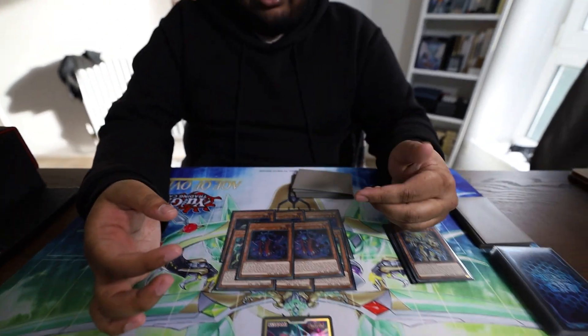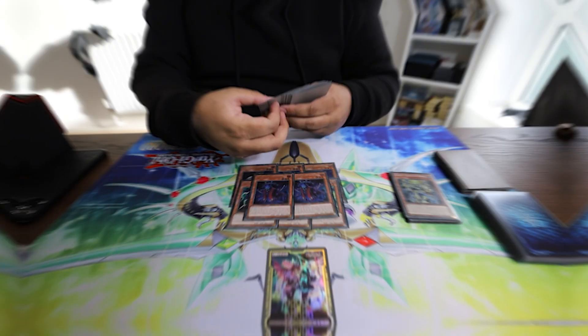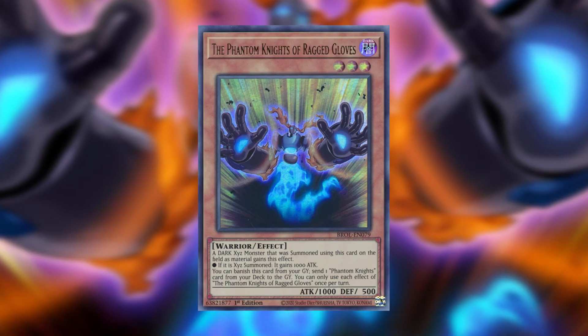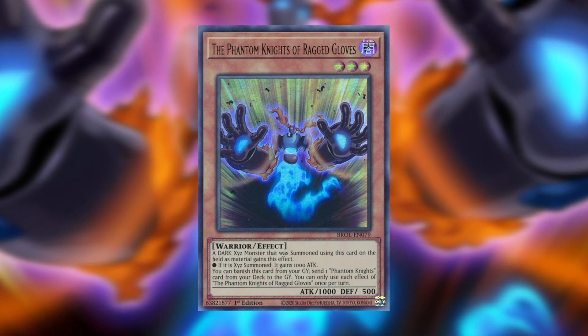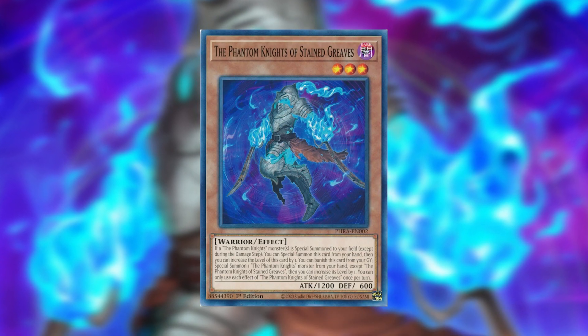With Rusty you can literally set up two Fog Blades. We're playing two Ancient Cloak — you could play three but two is fine; three can be a bit clunky in hand. If he's in the grave you can banish him to add any of the Phantom Knight monsters. We're also playing one Ragged Gloves. If he's in the graveyard he can banish himself to special summon a Phantom Knight from the hand, or banish himself to send any Phantom Knight cards from the deck to the grave.